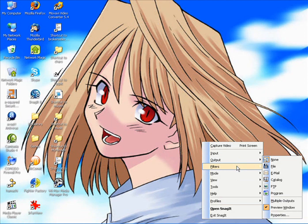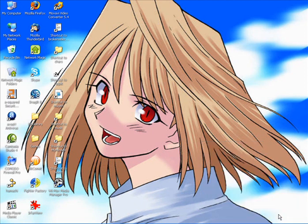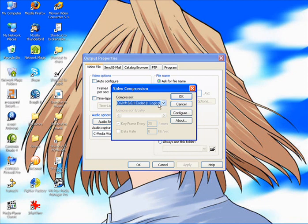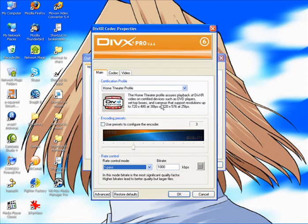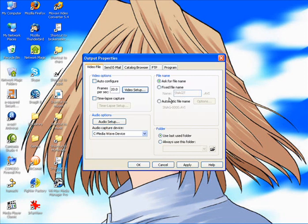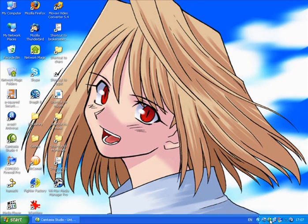In my settings I have input set to region, mode on video capture obviously. Here's the important part — output properties. I have the frames set to 20 frames per second. Go into video setup and wait for it to load — it takes a while. I have DivX 6.6.1 codec set to 1 pass at 1000 kilobits per second, and high performance, just like on my Camtasia tutorial. That is the settings you want — you get good file size, good quality, and minimal lag when you're recording.